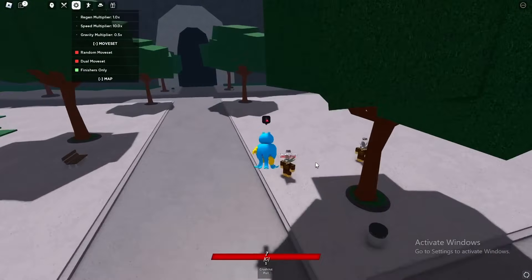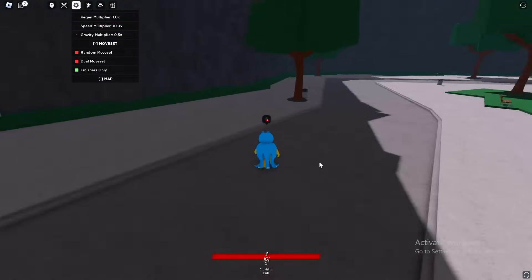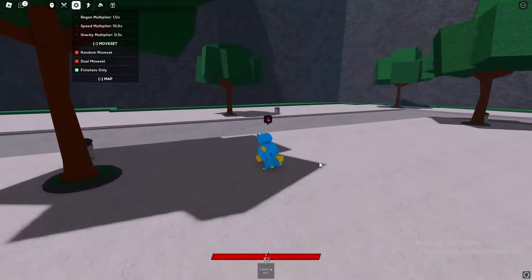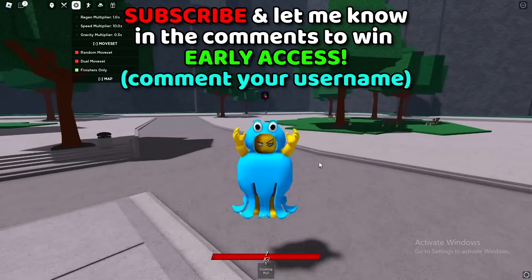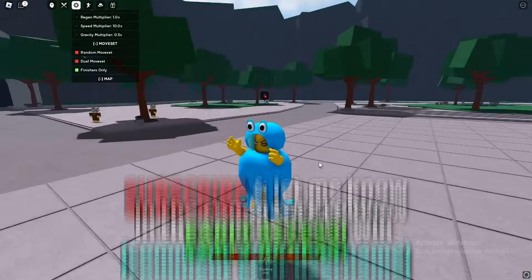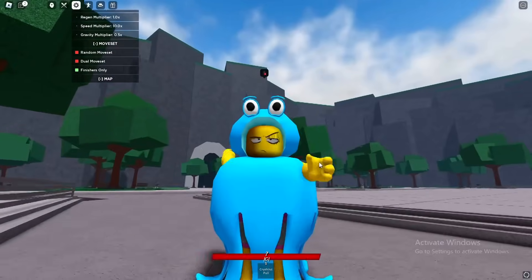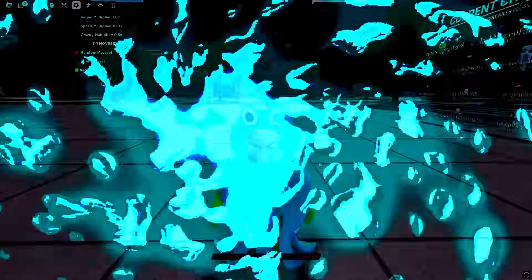That's literally everything we can do with Tatsumaki right now — we got some combos already. If you have early access and want to do a bunch of damage, do a wall combo: three M1s, go to a dash, Crushing Pull, then uppercut. And guys, we are still open for the early access giveaway — if you want VIP, kill sounds, special capes, anything — just put your username in the comments for a chance to win. Make sure to like, subscribe, and click on this video.